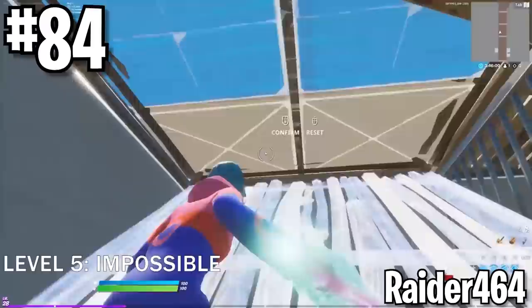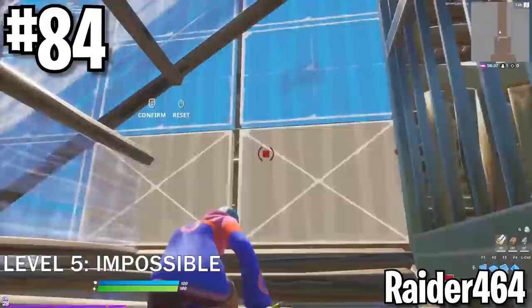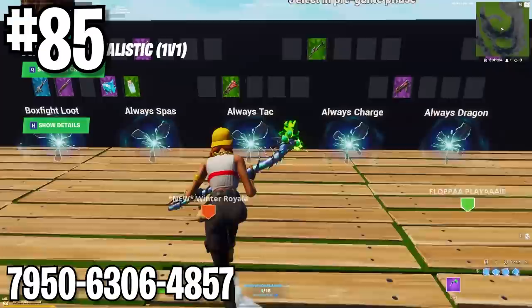When your shields get knocked off, go heal up. It's a tragedy watching people die with heals and mats in their inventory. It's very good to know how to do Raider's crazy edit courses, but don't feel like you must master them to be good. Most pros don't even use maps like that, and Mr. Savage himself said that he sucks at doing them. His maps are the best out, but unless you got double or triple edit binds, focus time on the IQ and strategy side of Fortnite.